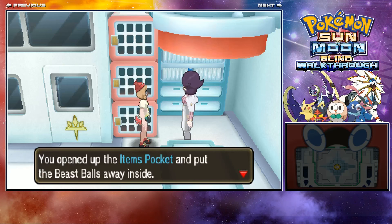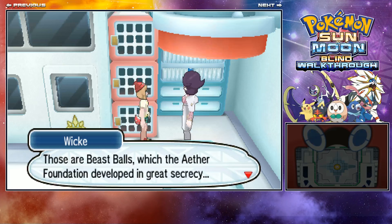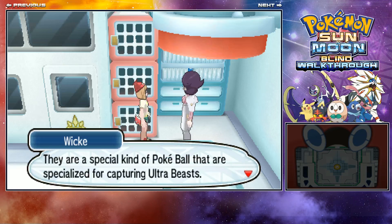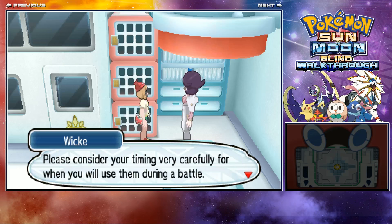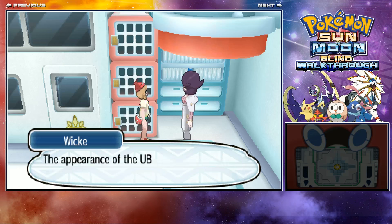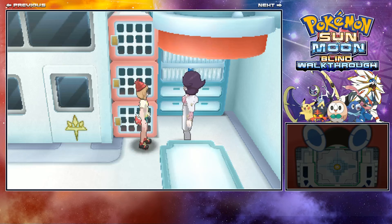These Beast Balls look really cool. You get 10 of them, but there's no guarantee they're a hundred percent catch. They're apparently very expensive so they can't go into wide market production — you're getting something very special. You'll need to go back to the hotel where you first met Looker, and that's where the mission starts.